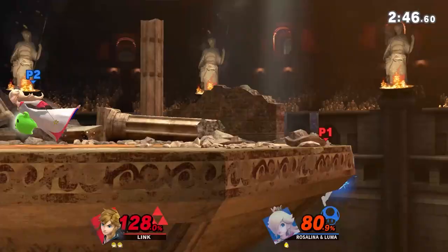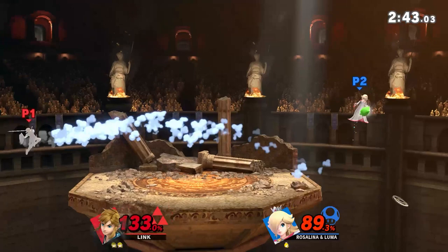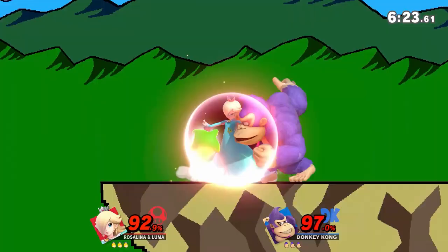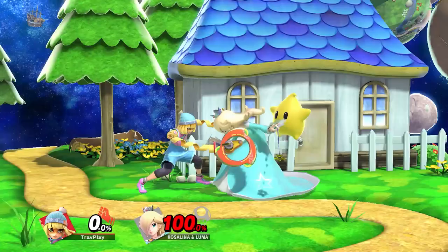Another huge thing to respect about Luma is his ability to protect Rosalina when she looks vulnerable. When separated, Rosalina can summon Luma to return with the tap of a button, and during the return Luma can attack, so you gotta watch out. Also, when you grab Rosalina, Luma can attack you, so do not pummel her. Just throw her right away. It's often better to use a throw that moves you away from Luma. Then after the throw, be prepared to pull up your shield so Luma doesn't hit you.